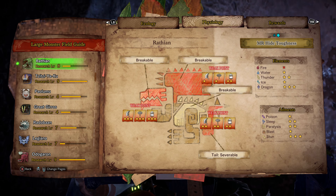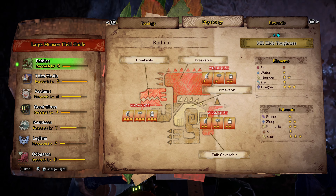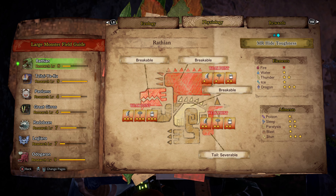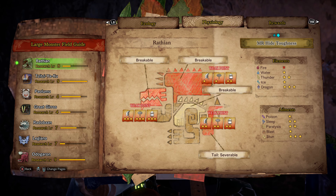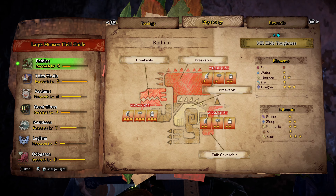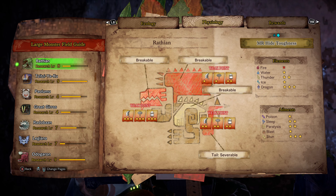As for elements, fire doesn't do any damage, so don't even bother bringing a fire weapon. Water doesn't do that good either. Thunder is okay, so you can bring a thunder weapon. Ice isn't the best. And dragon actually does the best, so if you're going to bring an element, bring a dragon weapon.